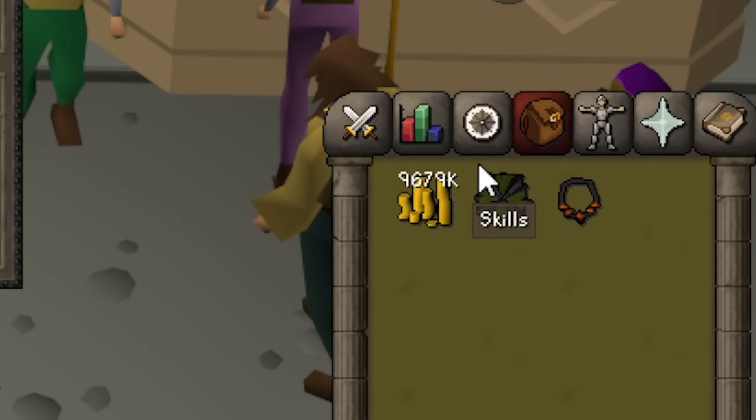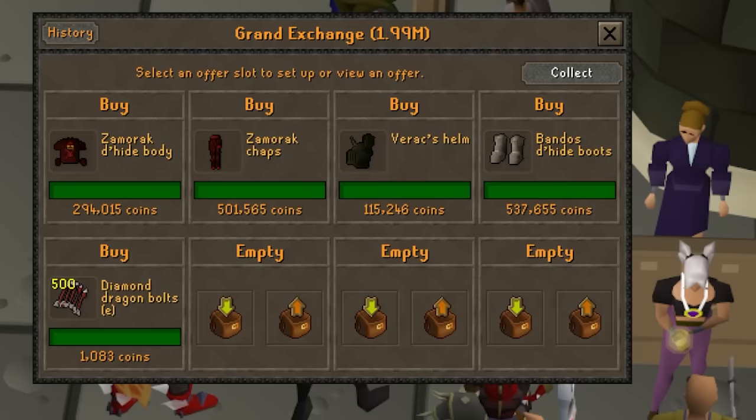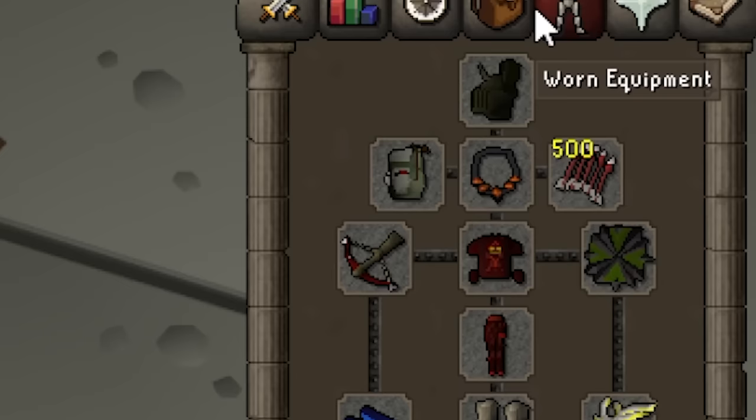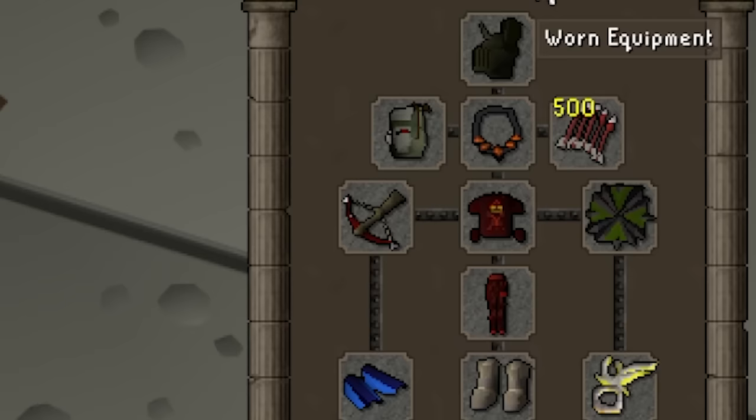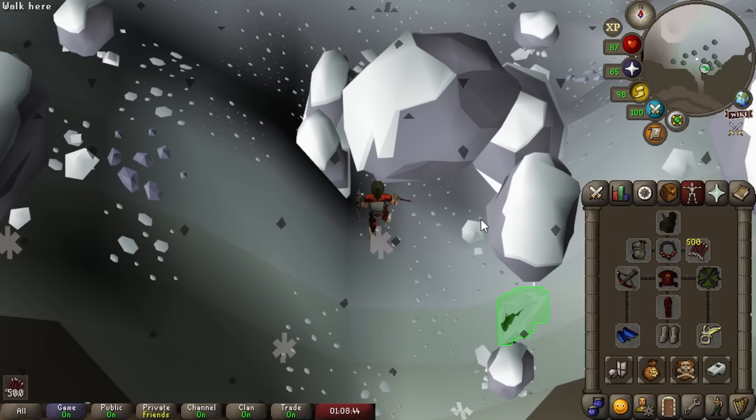Luckily we already have some of the more expensive items we need for this boss, but we still need to go purchase a few minor things. We're going to buy Zamorak D'hide, a Varox Helm just for the increased tankiness - mostly just to tank the minions - some D'hide Boots and some Enchanted Diamond Dragonbolts. This setup is workable, it's a pretty low level overall, but with our reasonably high range stat I think we should be able to get some kills. We're also going to bring the Serpentine Helm and a Blowpipe, but we'll get to that in a minute.